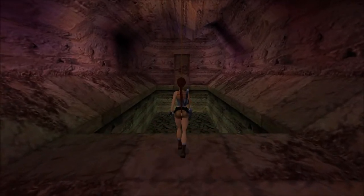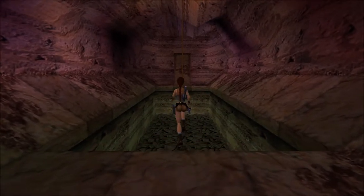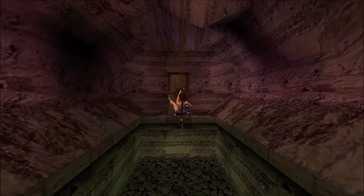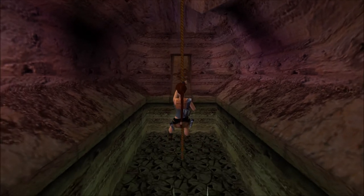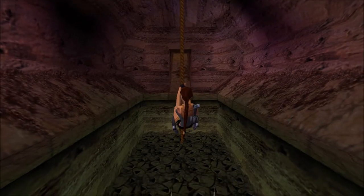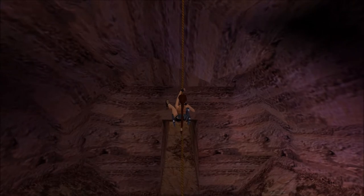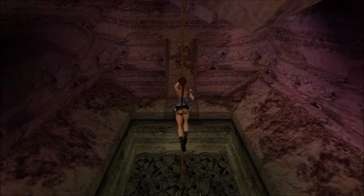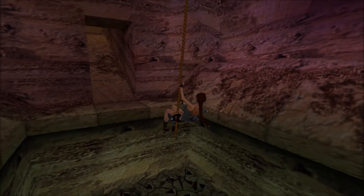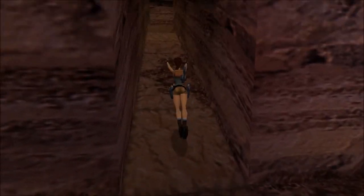Let's not get ahead of ourselves — a lot can go wrong, especially when two ropes are involved. Another jump. Make it to the very bottom. You're facing a risk of underjumping or overjumping. Come on, Lara — you can do this now. I think we did it.